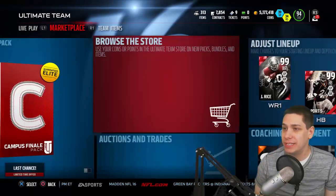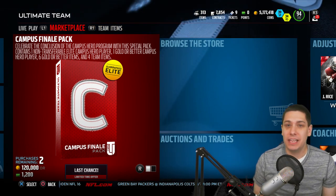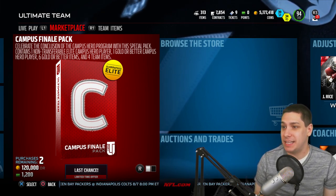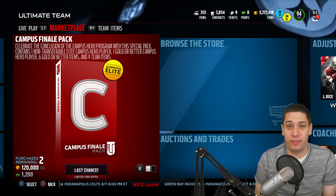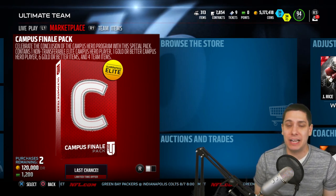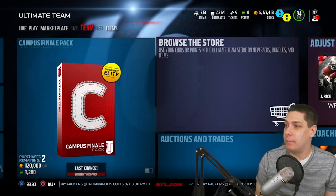Now obviously guys, if you haven't looked recently, there are still the campus finale packs in the game. I don't believe that these are actually very good for pulling things like Ultimate Legends, because the price just doesn't make sense for that. If you're looking to get one of the campus hero players that's an elite, or potentially a second elite for your team, then these are kind of the packs to pull. But the fact that the elite is guaranteed to be non-transferable is unfortunate, so we are definitely not going to be opening up any of those today.